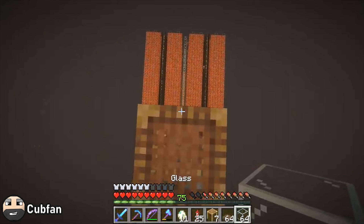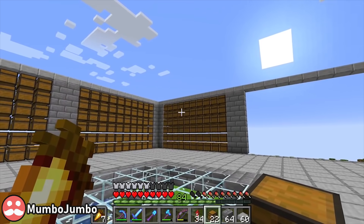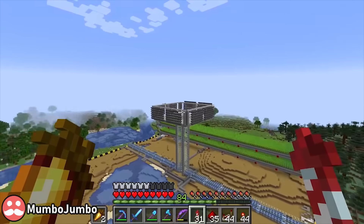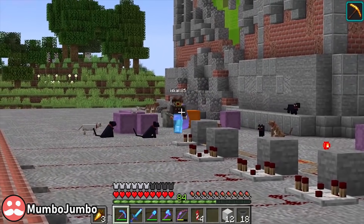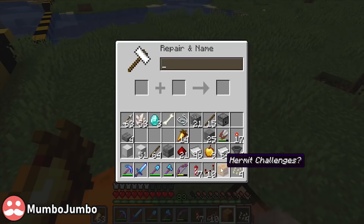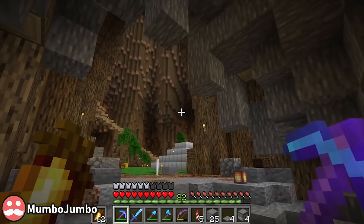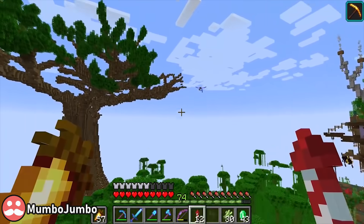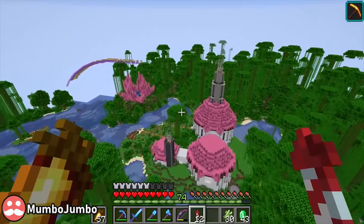Tripling down on the storage areas, Mumbo rigs up an enormous array of chests for his regulation-sized industrial area and starts filling it up from the sugarcane farm, pausing only to wonder why his neighbor is surrounded by cats. Since said neighbor hasn't been distracted for at least five minutes, Mumbo rigs up a series of dispensers to guarantee a pumpkin lands on Iskall's head at some point.